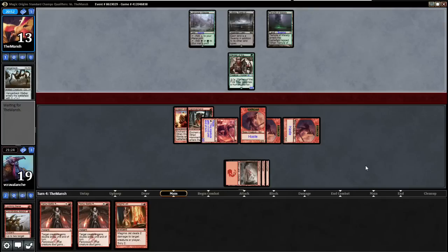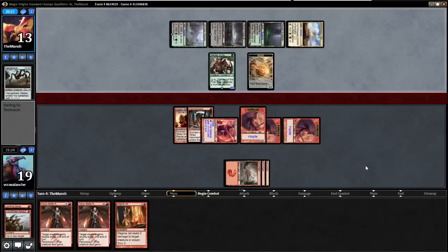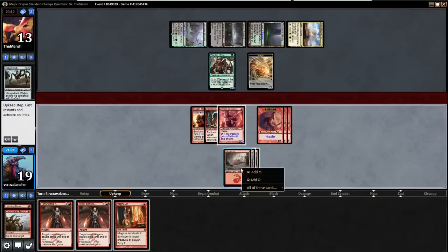We have a lot of our own tokens out here, we just need to continue to ping him down little by little. He could have like a Drown in Sorrow — you never know when those come out of nowhere — and his Warden will survive, which will be the worst-case scenario. He finds his white source but it comes into play tapped — this is exactly how our deck capitalizes. It's a morph card which is going to be a Den Protector most likely, so I think we need to get rid of it right now.